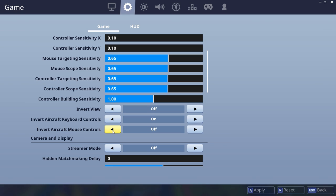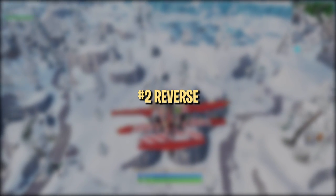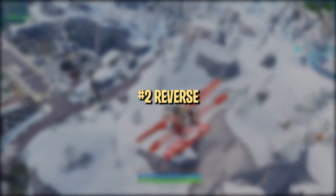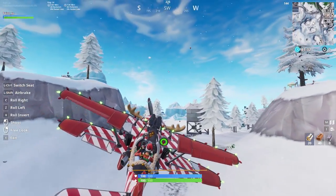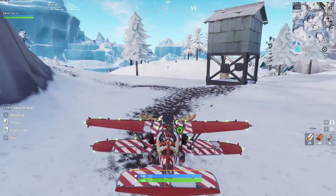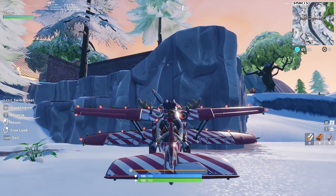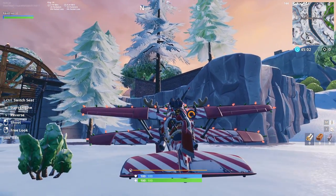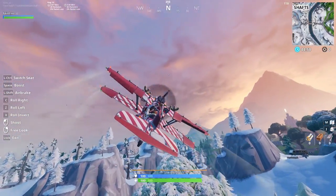Just head into the settings menu under the second tab and there are two options for inverted aircraft controls. It's not often that you need to put your plane in reverse, but there are a couple of things you should know. The first is that you need to come to a complete stop before you can back up your plane, which also means it's only possible when you're grounded. If you need to reverse to reposition before taking off, it should be the first thing you do, because once you start the engine, you'll need to fully brake again before having the option to reverse.